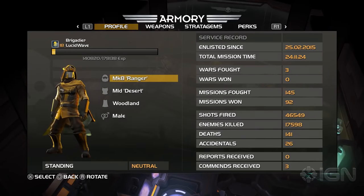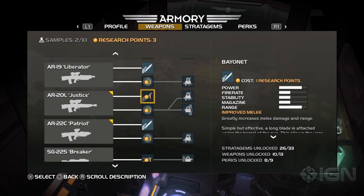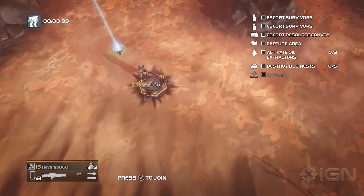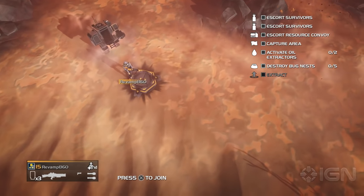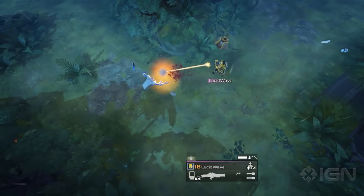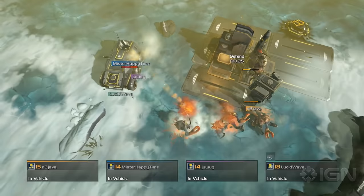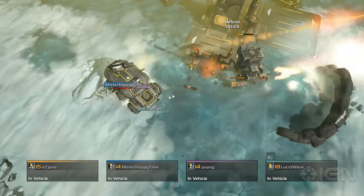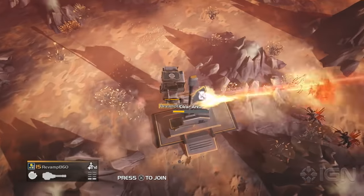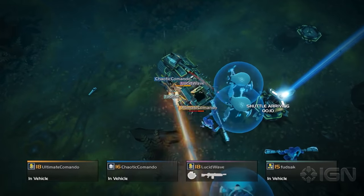The real magic happens when you start unlocking more of Helldivers' large arsenal of perks, weapons, upgrades, and equipment call-downs called stratagems. After over 25 hours, I still haven't gotten everything, and from disposable anti-tank weapons to gun-covered troop carriers, every piece of gear feels meaningful, since each ends up being particularly useful for certain objectives or against particular foes.